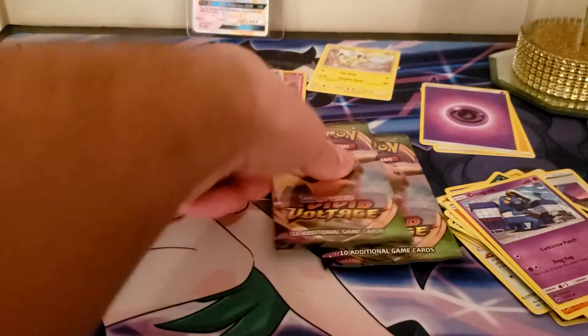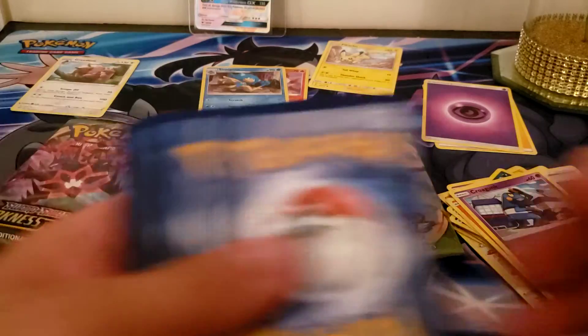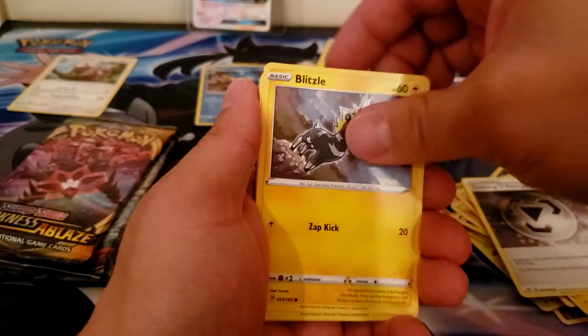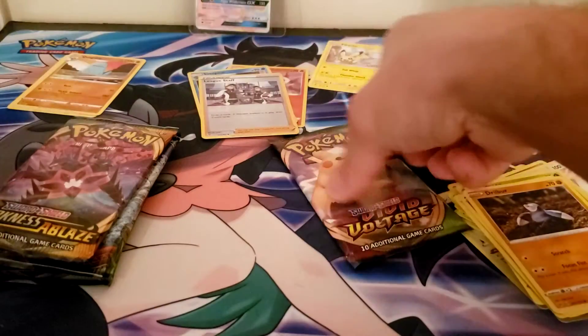That was only the second pack. Let's see if we get something with the Vivid Voltage though. Let's find an amazing rare or the fat Pikachu — Wash Rotom, Zeraora, Coating Energy, Blitzle, Skidoo, Ferroseed, the Denny Drill, Birdleaf Staff, and a Quagsire.